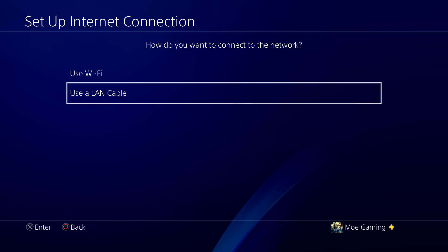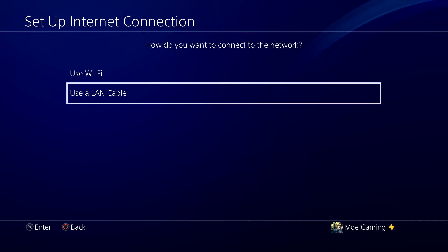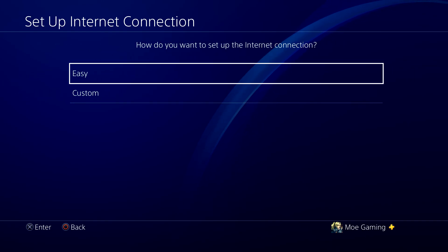Once that's done, we'll continue back here. If you can switch from Wi-Fi to LAN, please do so — the ethernet cable is a lot better. A lot of these network issues usually get resolved once you move in this direction. Go ahead and use a LAN cable.